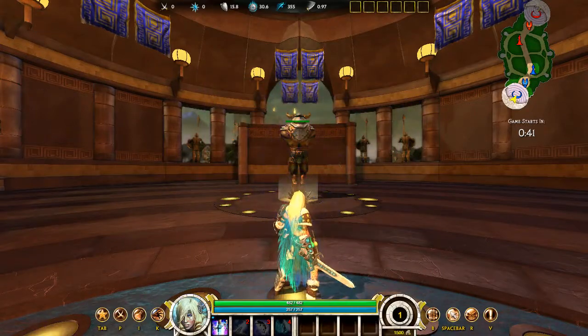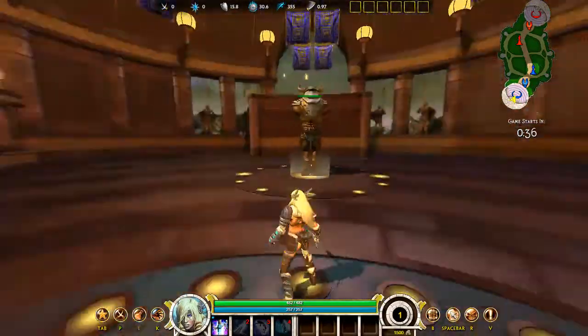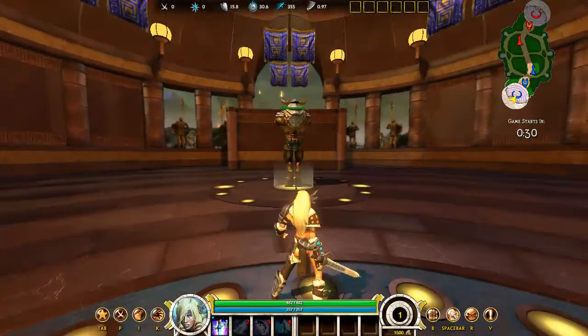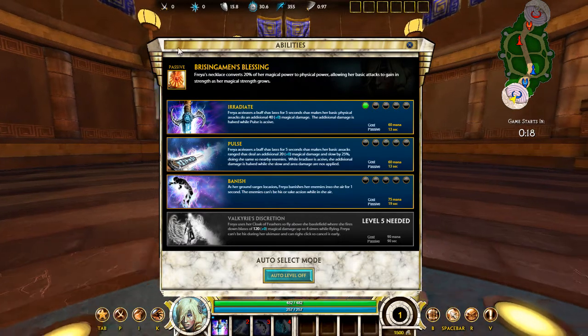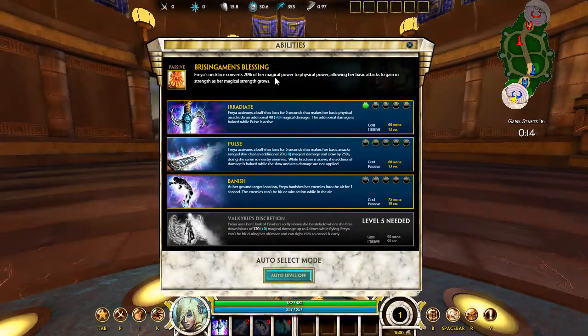Hello guys, how you doing? It's PeopleNotANinja, and we are playing SMITE beta and we are playing the sexy vixen from Asgard, the queen of the Valkyries — Freya! Freya is so strong. Our passive is 20% of her magical power converted to physical power. Physical power right now is about 50% of magical power items, so it's a lot — 20% of magical to physical, that is a lot, that's like getting an additional two or three items in game.